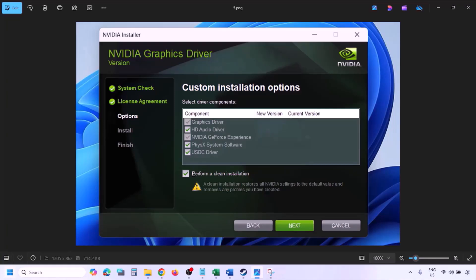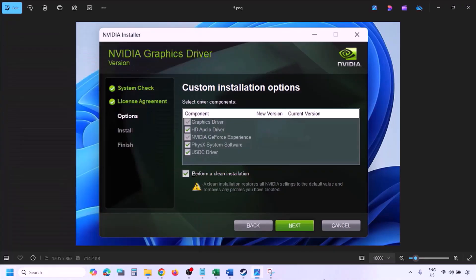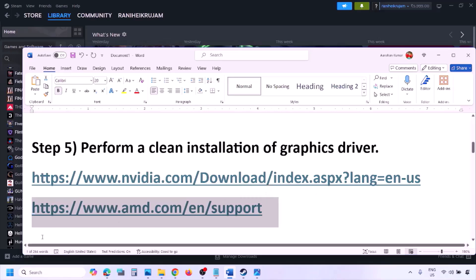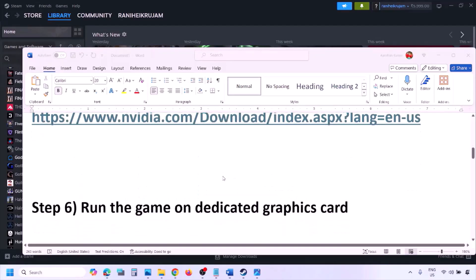Once the installation is complete, restart your computer and after the restart launch the game. AMD card users should first uninstall the current graphics driver, restart the computer, then go to the AMD website, select your graphics card, download and install the latest driver, restart, and check.